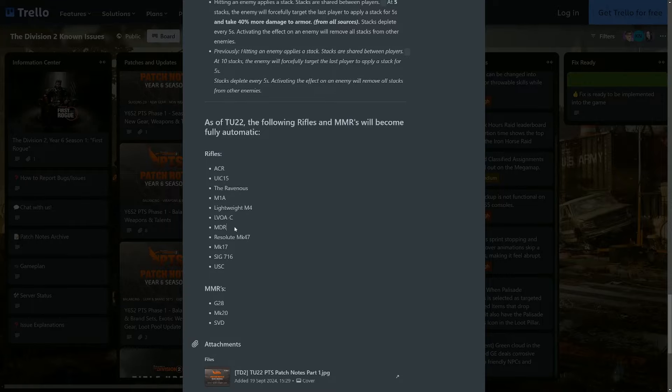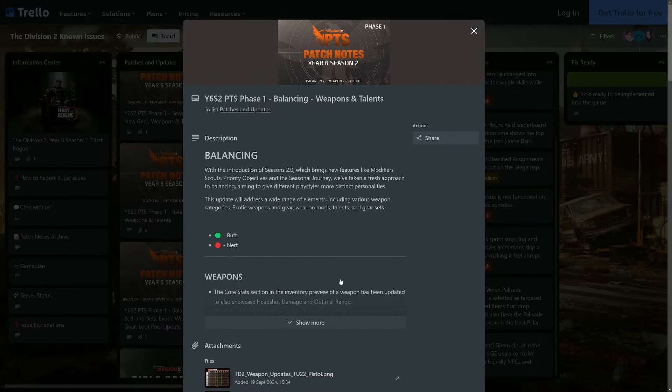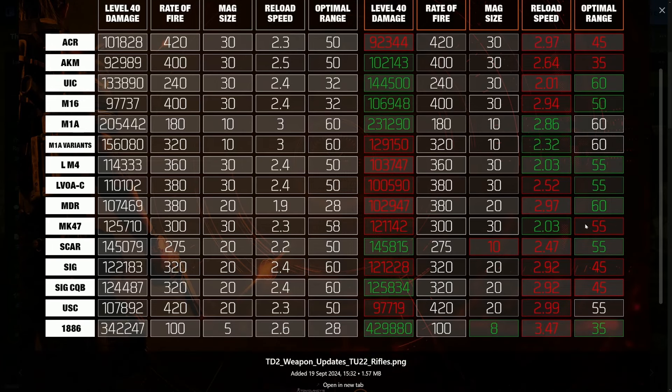Looking at the patch notes for rifles: the UIC got a buff but with slower reload speed, and a significant buff in optimal range. The MDR took a tiny nerf to reload speed and damage, but again the optimal range is much better — they were pushing for optimal range it seems. The LVOA also took a nerf, but we're not going to look into that gun too much.